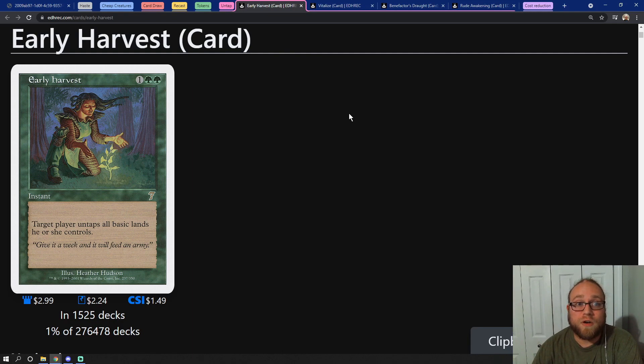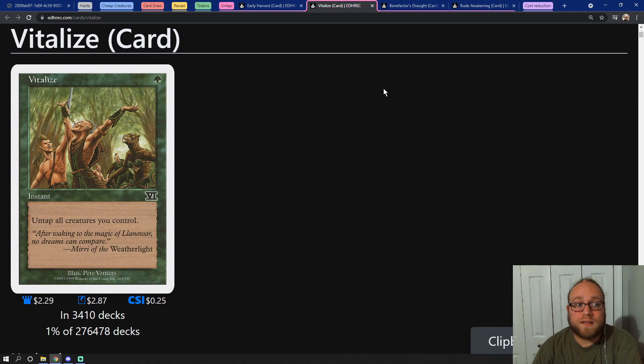We want to be able to play a spell and either generate mana off of it or replace it with a card draw effect. This section is all about untapping our lands and our creatures that help us generate mana. We can play a spell like Early Harvest, which is a three mana instant speed spell that allows us to untap all the basic lands that we control — and in this mono green deck we're going to have a ton. Then we have Vitalize, a one mana instant that untaps all of our creatures, most of which are mana ramp creatures like Land of War Elves and Elvish Mystic.